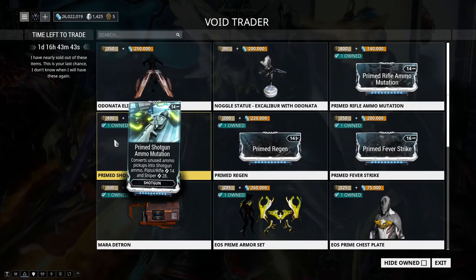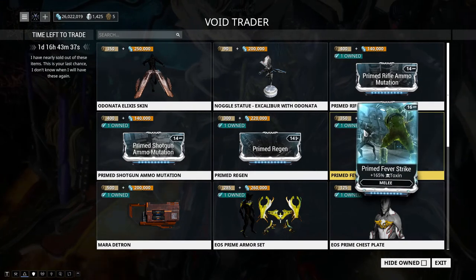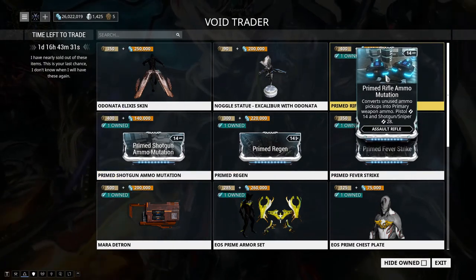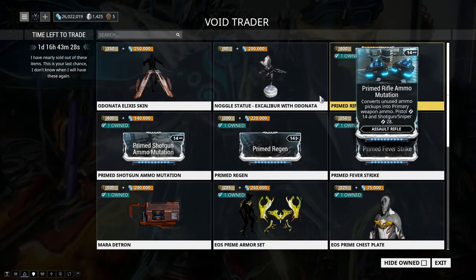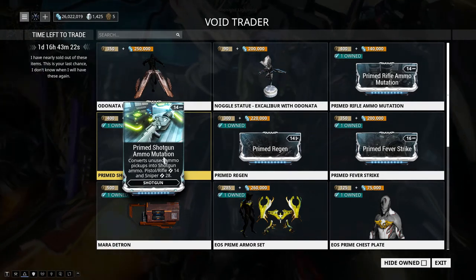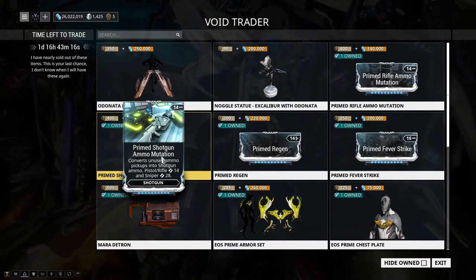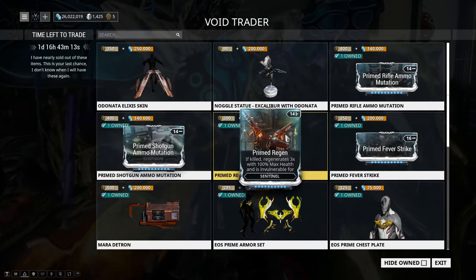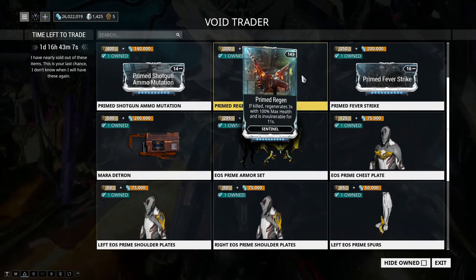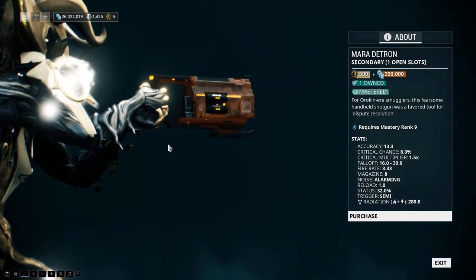So out of this 87th rotation, the top priority is Primed Fever Strike, then the Primed Ammo Mutations. I know ammo mutations aren't favored by a lot of players, but they're useful — I use weapons that eat through the ammo pool extremely quickly, so these are very helpful. After that, if you're a heavy sentinel user, go for Primed Regen.